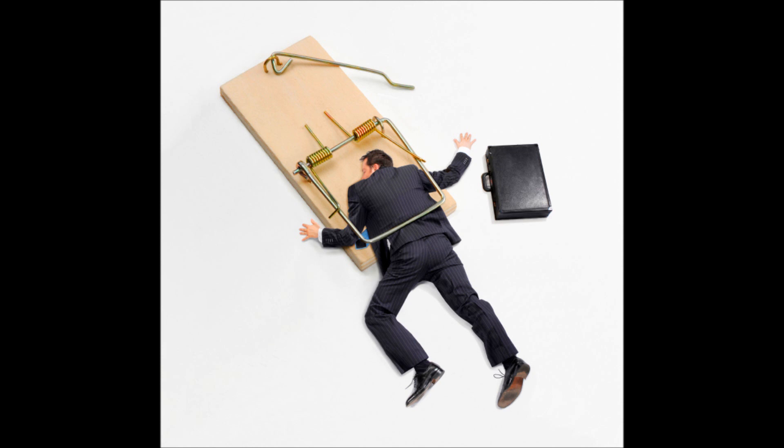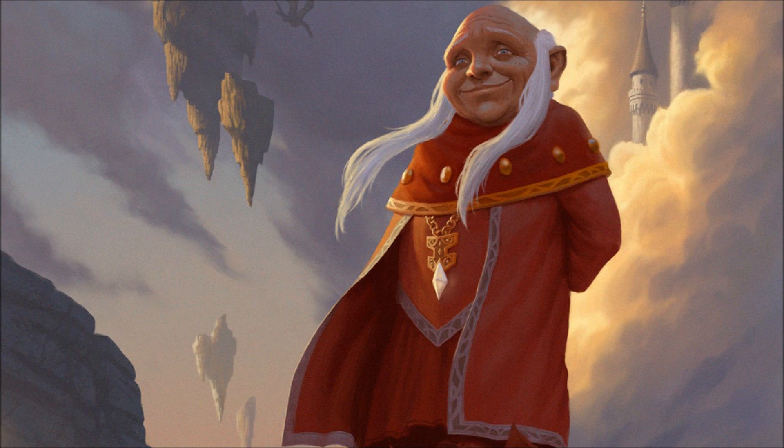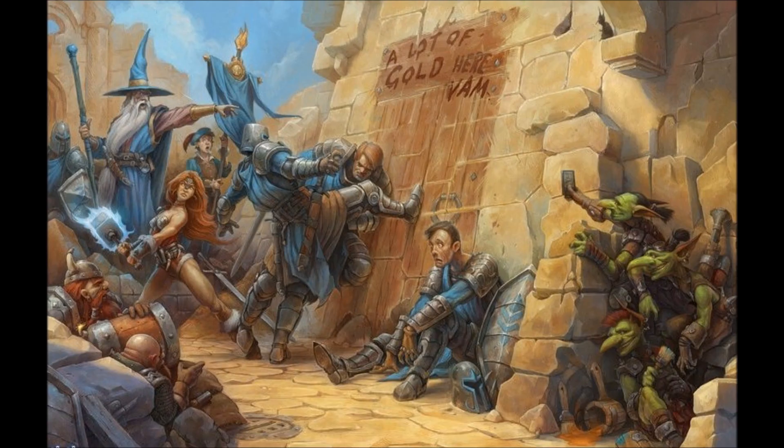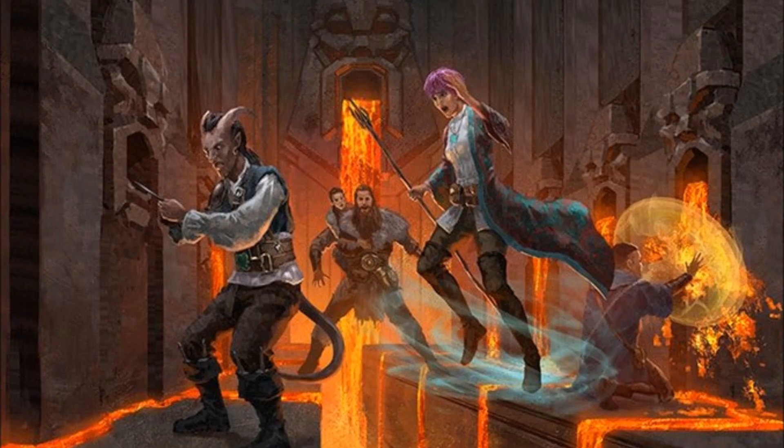What happens if a player's character fails to pick a lock or disable a trap? Dungeon Masters do not need to allow player characters to attempt again, but they could if they wanted to. If you're not able to pick a lock and open a door, it's time to force it open with a crowbar or smash the door with something. If you can't disable a trap, sometimes it's time to just destroy the trap, avoid the trap, or trigger the trap and stay clear.